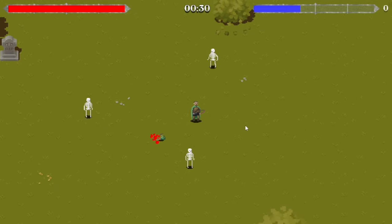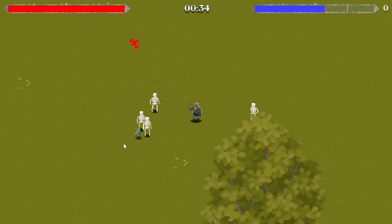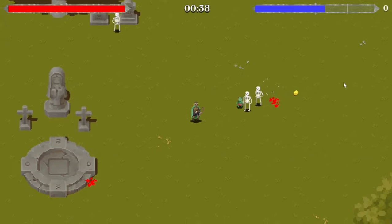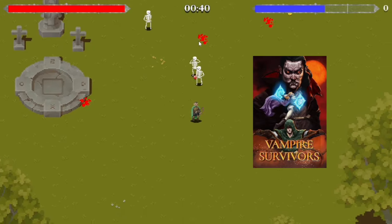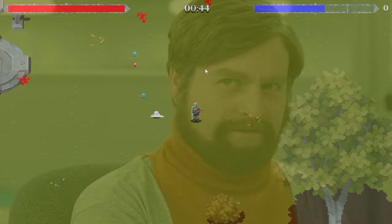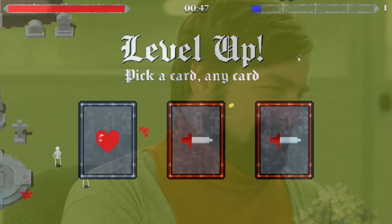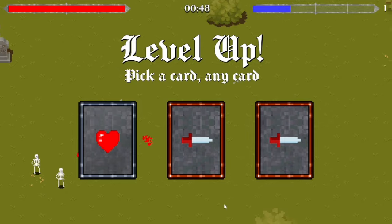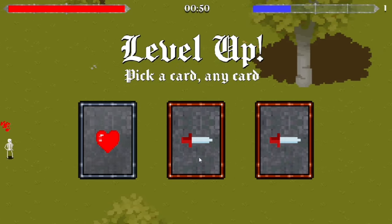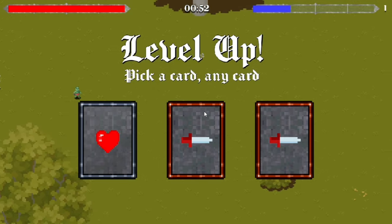You kill enemies to get gems and XP. This game is inspired by Vampire Survivors and Halls of Torment, mostly Vampire Survivors. I honestly thought it would be easy to make but it's taking longer than expected. When you level up, cards shuffle randomly — I don't have many abilities yet, but there's health, speed, and a second attack.